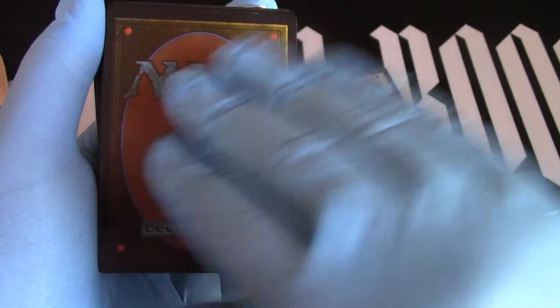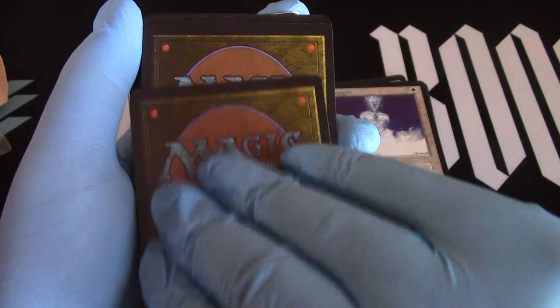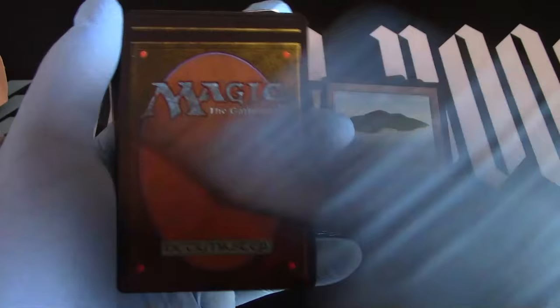Holy Strength — now we have something to disenchant. We've got a good deck going, we're gonna play black and white today. Island — I don't know how that got in there. Fog.